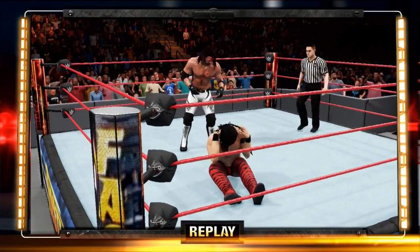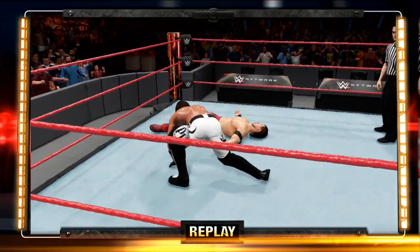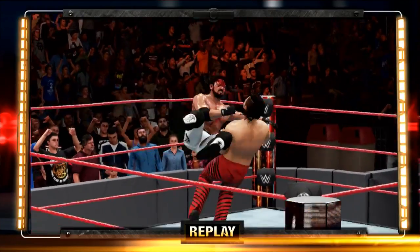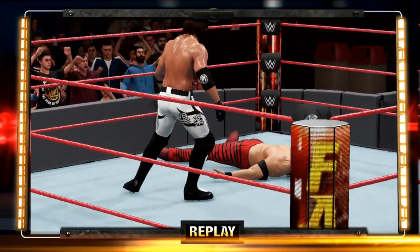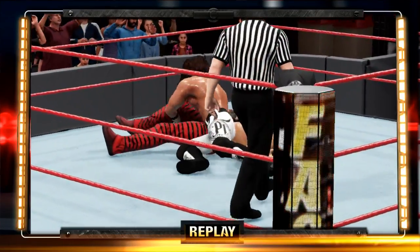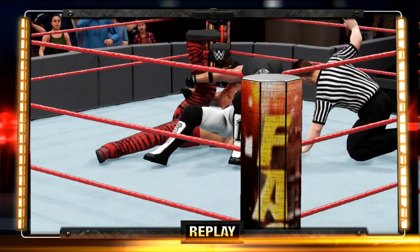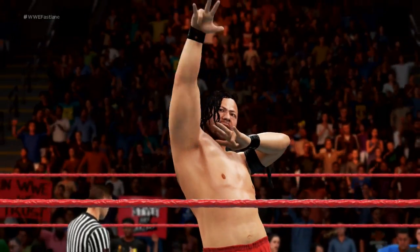What a match that was — beautiful. Phenomenal Forearms, Kinshasa, Blockbusters — just everything was thrown at these guys. AJ Styles falls to the Kinshasa and Shinsuke Nakamura pulls off this great victory here.